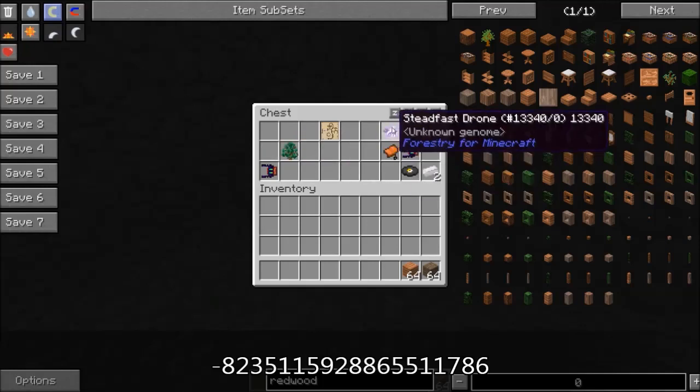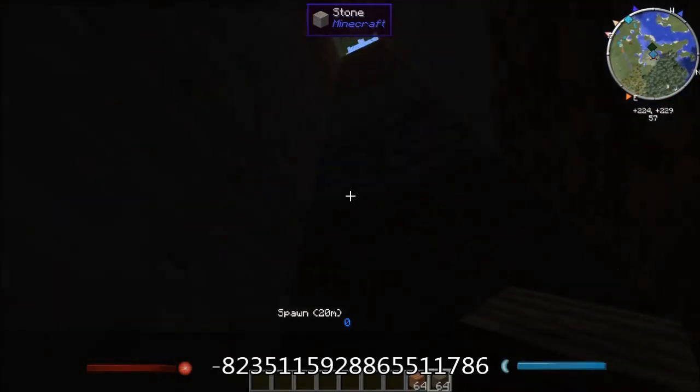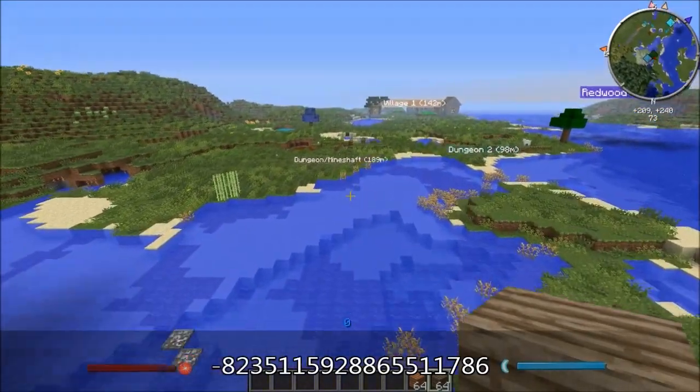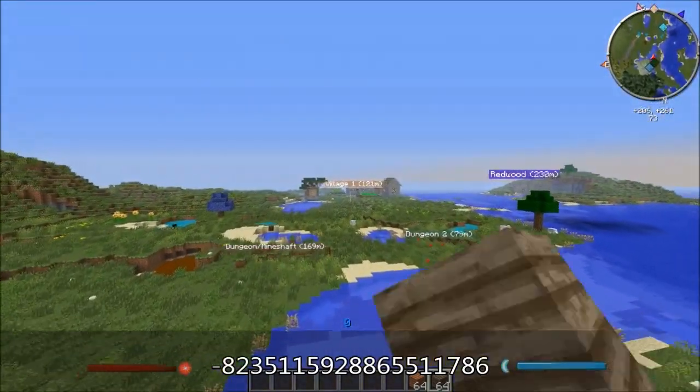Also a Steadfast Drone, Logic Matrix, Deep Swamp or Dead Swamp. So from spawn, we will head this way toward this village here.